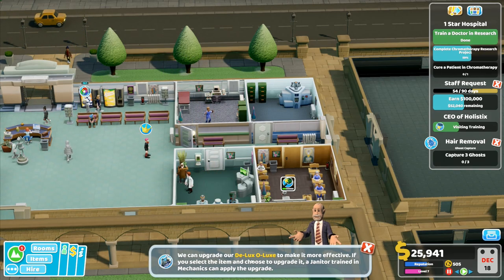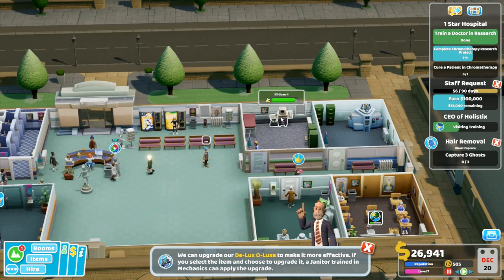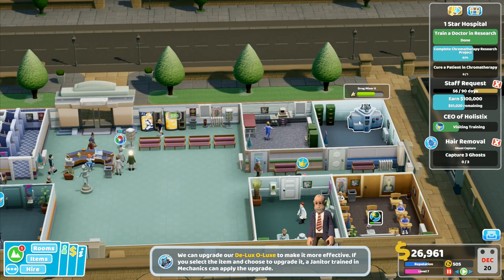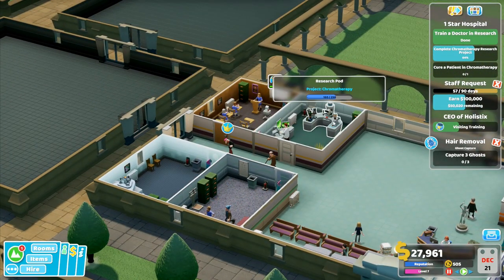Staff promotion - Anika Pigot is ready for promotion. Let's push that one up until we've got the smiley face right there. That's looking good. We've got diagnosis over there - happiness plus one percent. Diagnosis skill is quite important for everybody. We're slowly getting through that. Chromotherapy is at 140, so research is quite slow. You can upgrade our Deluxo Lux to make it more effective - if you select the item and choose to upgrade it, a trained janitor will come over and do it.